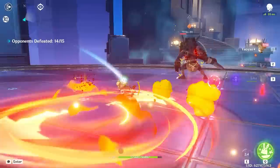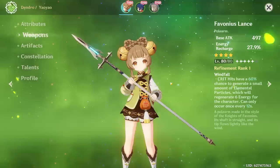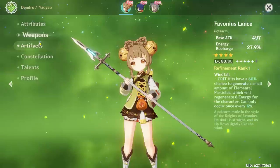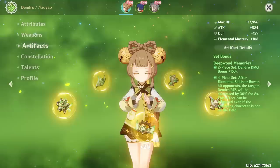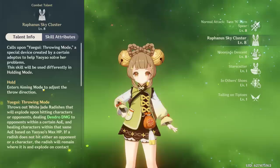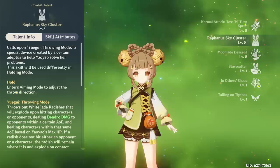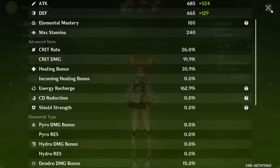They've got the Favonius Lance, which was my plan from the start. I really do need another Favonius Lance because my current one is on Yun Jin. For artifacts they have Deepwood — that's what I expected, but it's going to be hard to farm since that domain doesn't help any other characters. They have 888 on talents — obviously leveling her normal attack is a waste. She has 105 EM; I think you want more than that. The crit ratio is abysmal, and 162 Energy Recharge with 26 crit rate via Favonius Lance.